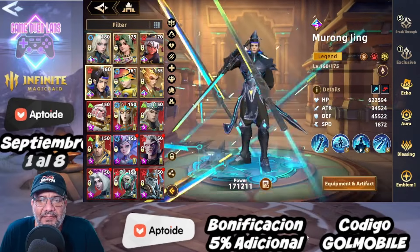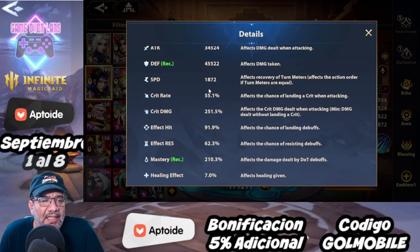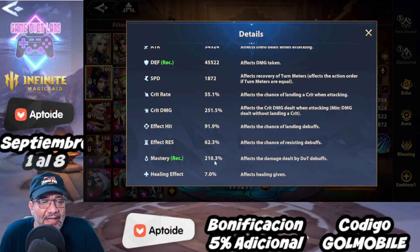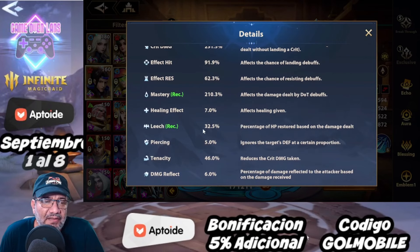Si nos metemos en la parte de detalles, vamos a ver que necesitamos defensa — recuerden que todo su daño es basado en defensa. Definitivamente necesitamos defensa, necesitamos máster y, y por supuesto el 70% de leach, pero recuerden que ya tenemos 30 si tenemos la exclusiva 1, así que ya se nos hace más fácil la cosa.